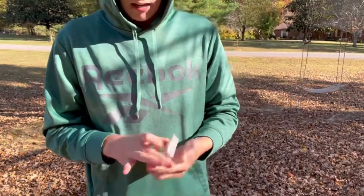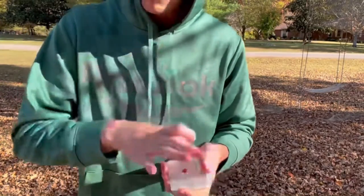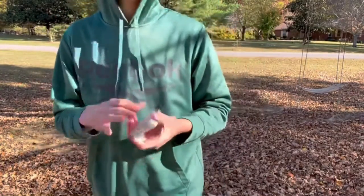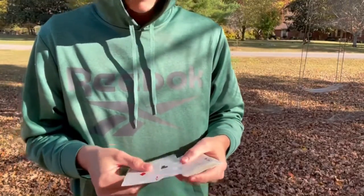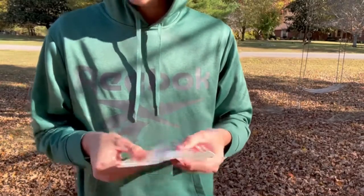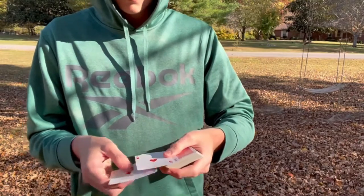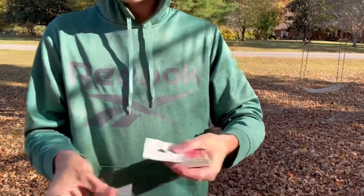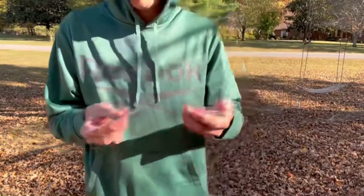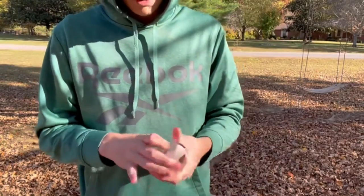We have the four aces right here. You would just say name one, so let's say they name the ace of hearts. You're already in position — just think about that. The ace of hearts is in the third position. You want the card in the third position because it's the easiest card to do. Now if they say the ace of clubs, that's fine. If they say the ace of spades, you're going to want to cut the cards — just one card — so you put the ace of spades to the bottom, which makes it the third position. You want the card in the third or second position from the top.